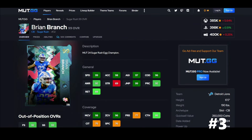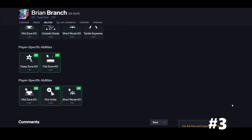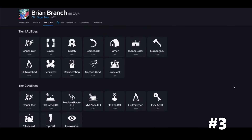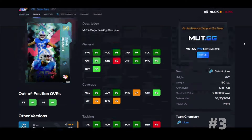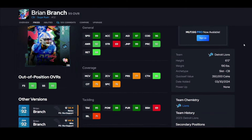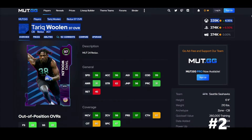Brian Branch is next guys, and Brian Branch is better than you think. He's six foot with 99 speed. Having deep zone KO for one and pick artist — I really like this card. If you've used him, you already know this card is worth every coin.